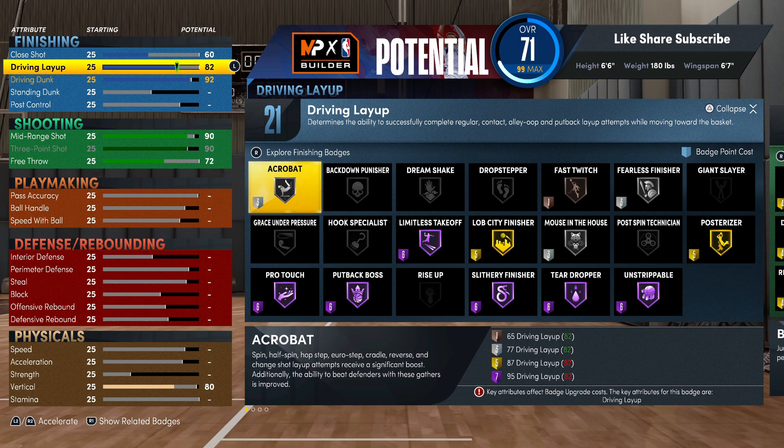You're gonna have four more badge points left. I'd suggest if you use acrobat, throw on a gold acrobat and maybe put back boss on bronze. But if you're not using the acrobat, go with put back boss, fast twitch, and fearless finisher — that's really gonna be the fire setup. You don't need more than 21 finishing badges; you can throw a couple more on if you want, but it'd be almost no reason.